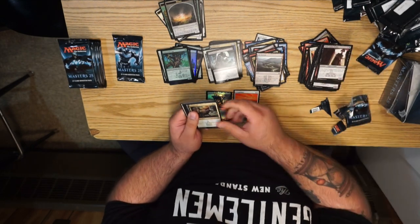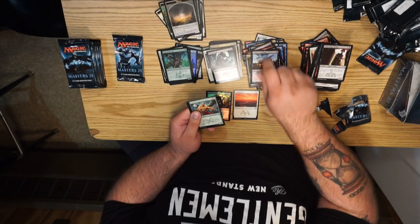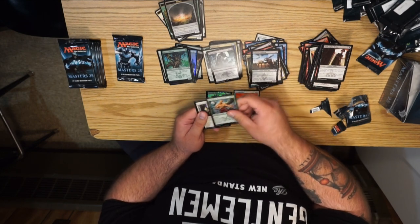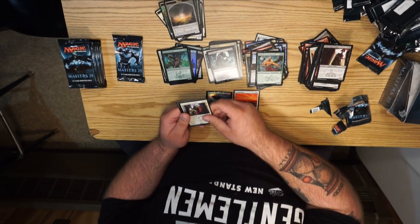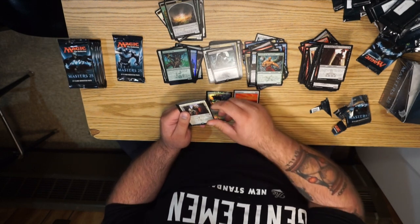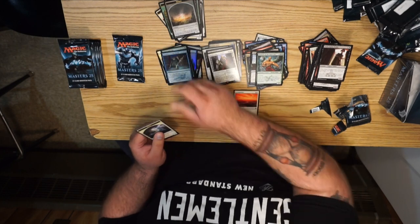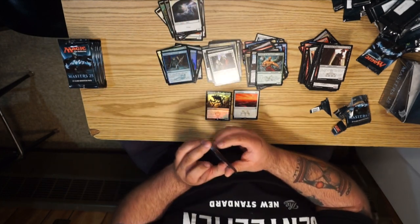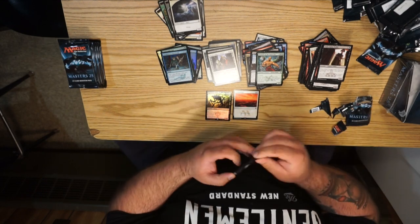We got Watchwolf, Zulaport Cutthroat, Isamaru of the Open Fist, and Darien — King of... I can never pronounce that. Keldor? Yeah, that guy — cool. Our foil is a foil Accumulated Knowledge, going into the pauper deck. Last card of the second pile.